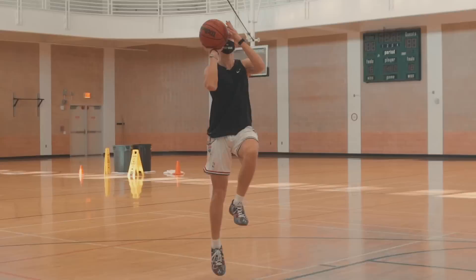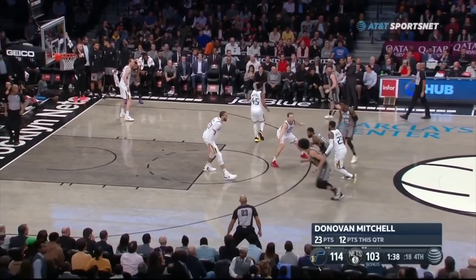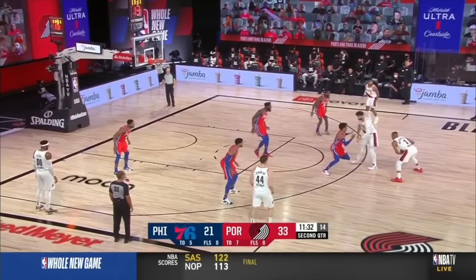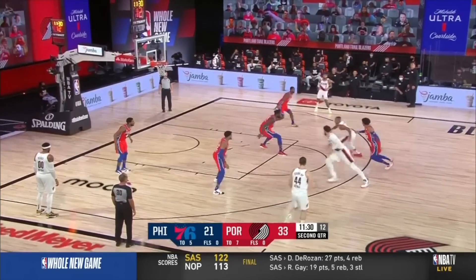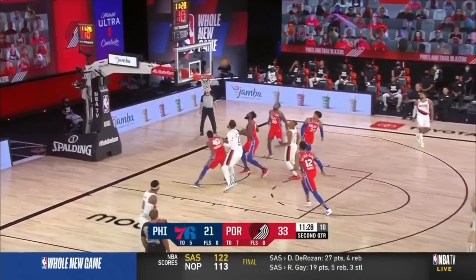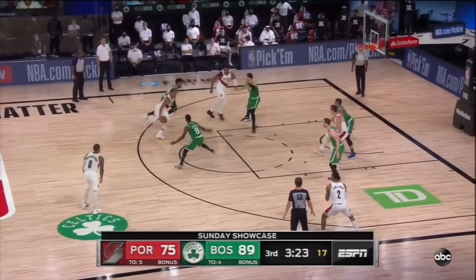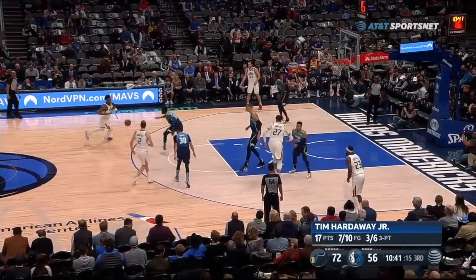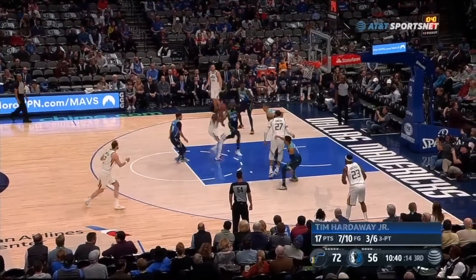Finally, there's the same foot, same hand floater, which is pretty self-explanatory. Just like players use this to throw defenders' timing off on finishes, the same holds true for floaters. Embiid isn't expecting McCollum to jump off that right foot for the floater, so he's stuck on the ground as McCollum is already raising into that shot.